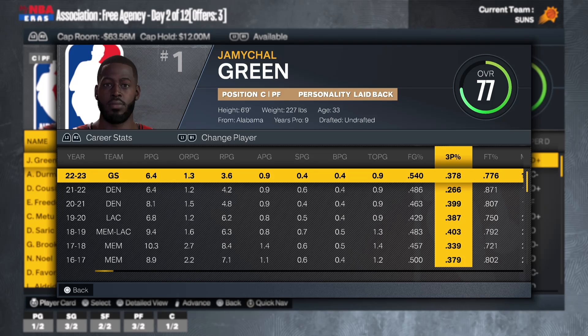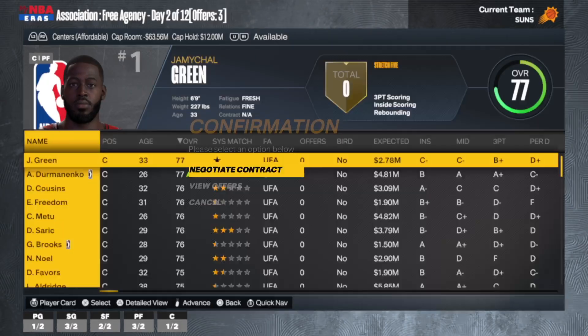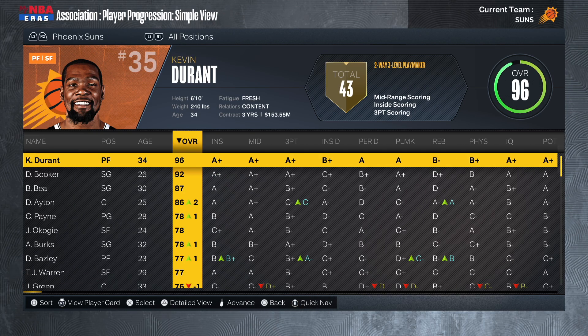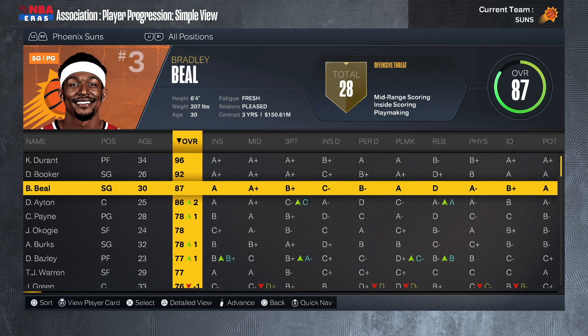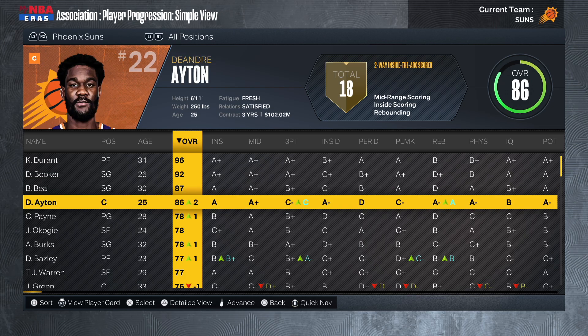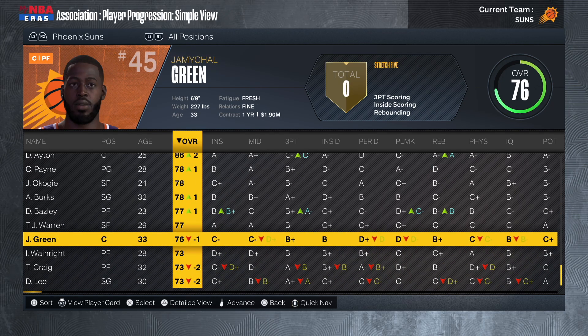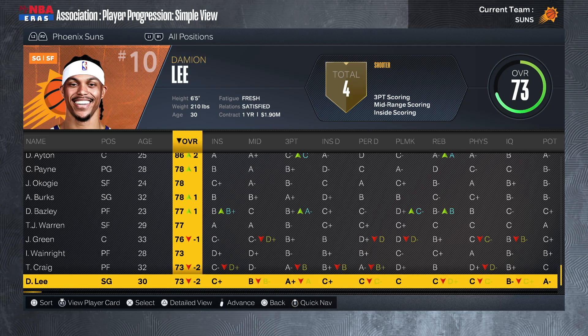As long as Ayton is our starting center, I want a backup who can space the floor and knock down threes. JaMychal Green shot 38% from deep last season, so he fits that role. Looking at player progression: our big three stayed put with no regression. DeAndre Ayton went up two to an 86, Cam Payne went up one. JaMychal Green went down one to a 76, Torrey Craig and Damian Lee each went down two — tough, since we need wings — but it is what it is.